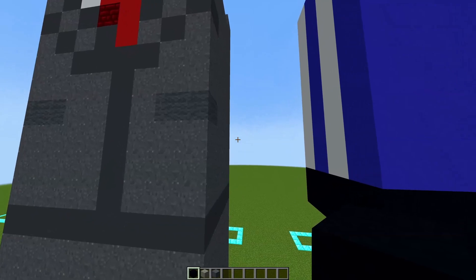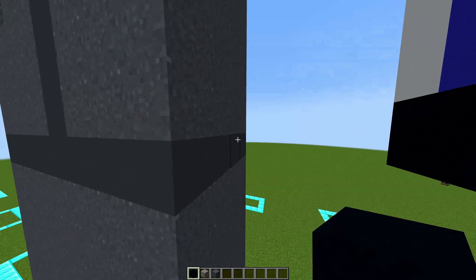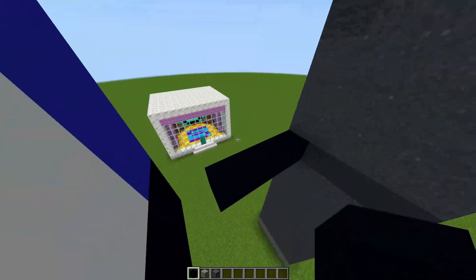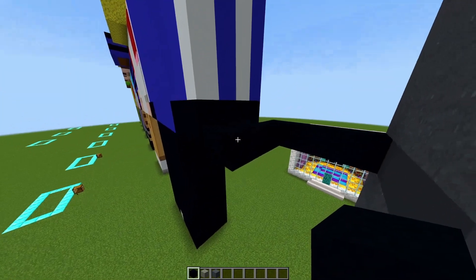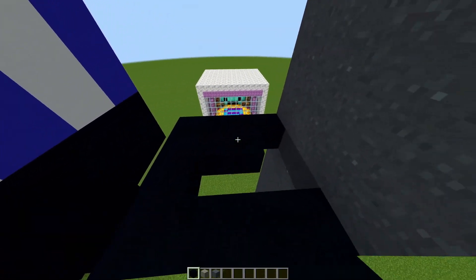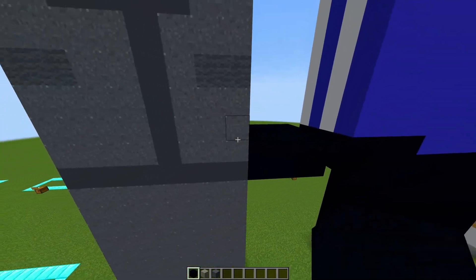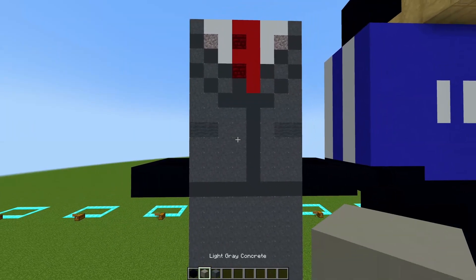Now moving on to both of the arms — I'm going to start off on the right side. Go down here and from this block with your black concrete place four blocks going across just like this. On the side place three blocks going across, and from here place three blocks going across just like this. For the middle just fill it in with your black concrete. You are going to repeat this step once more and do the exact same thing for the left side.